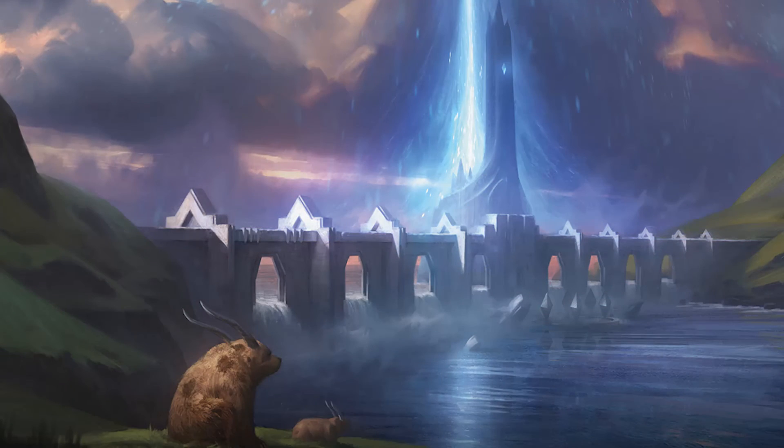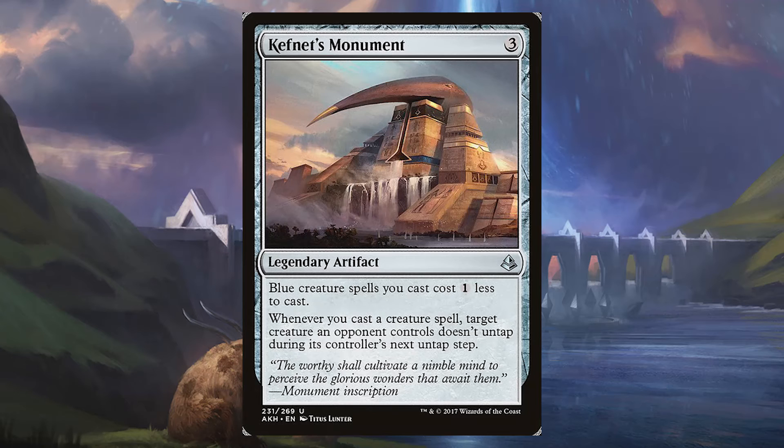That rounds out our creature and legendary creature topics. Now we're going to get into the support of the deck. Starting with the legendary artifact Kefnet's Monument — the Monument cycle from Amonkhet is really cool. It's 3 mana, blue creatures you cast cost 1 less, and whenever you cast a creature spell, target creature an opponent controls doesn't untap during its controller's untap step. So it won't tap a creature, but if a creature is already tapped, Kefnet's Monument keeps them tapped so we can attack more effectively with all of our Serpents and Leviathans.